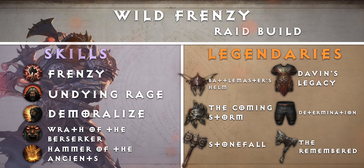Now let's take a look at our legendary items. For our head slot, we have Battlemaster's Helm — Demoralize is replaced with a Warcry that increases all damage you and nearby allies inflict by 25% for 6 seconds. For our shoulder slot, we have The Coming Storm — Wrath of the Berserker cooldown reduced by 15%. For our main hand, we have Stonefall — Hammer of the Ancients damage increased by 10%. For our chest slot, we have Davin's Legacy — Hammer of the Ancients maximum charges increased by 1. For our leg slot, use Determination — Furious Charge can now be charged up to increase its range and damage. And for our offhand, we have The Remembered — Hammer of the Ancients now summons a Spirit of the Ancients who stuns all nearby enemies and then fights for you for a while.